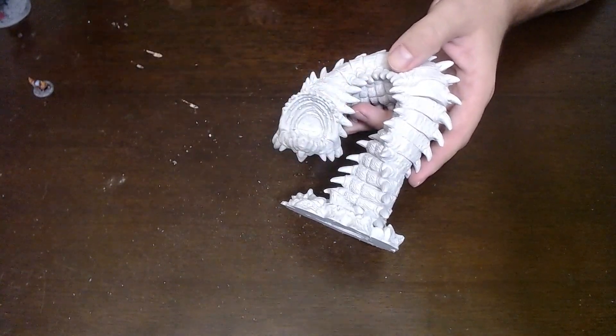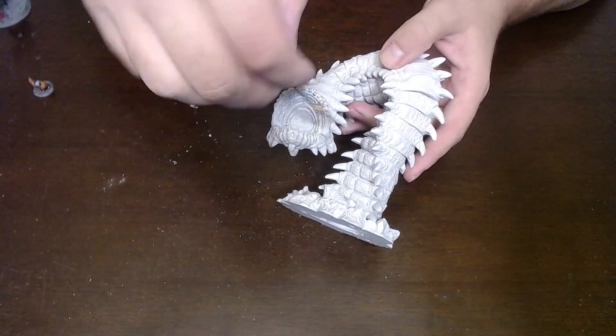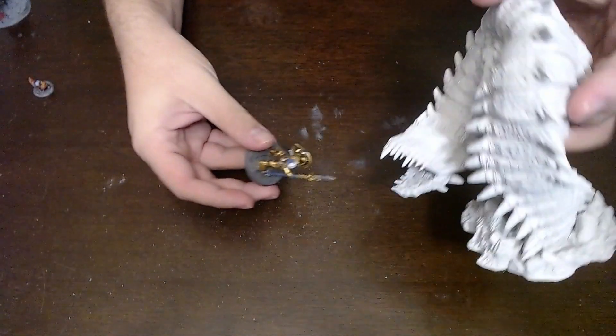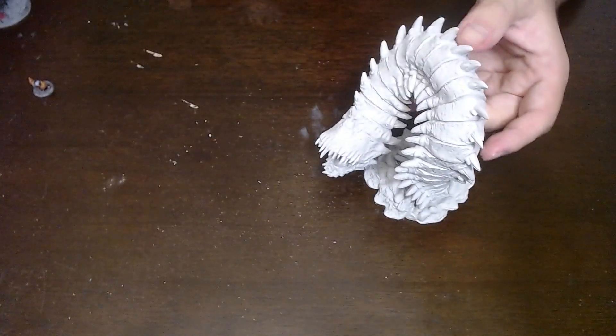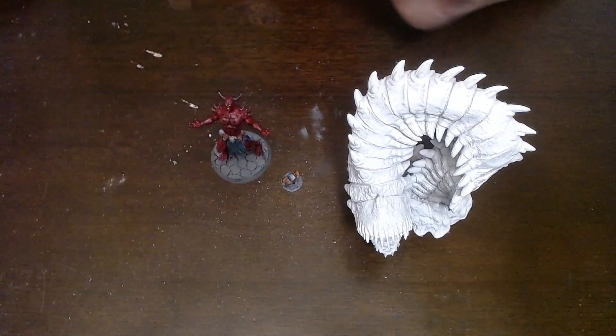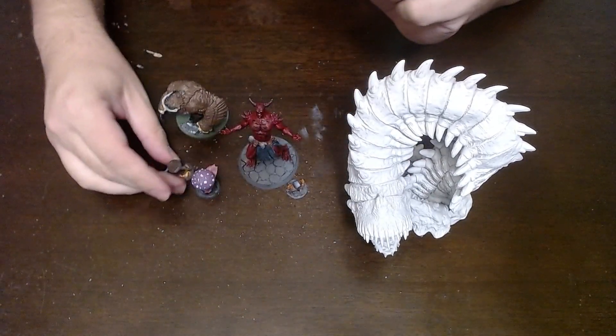The wormling would fit in too — it'll be a little tougher because of the wings, but if the wings were down, potentially. The Vindicator might just barely slide in if it went like 'rawr.' But oh my god, the size differences in these models are hilarious to me.